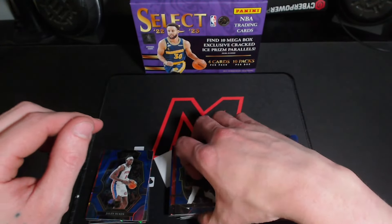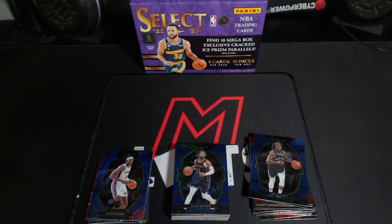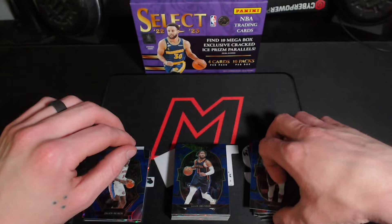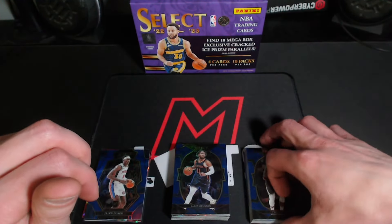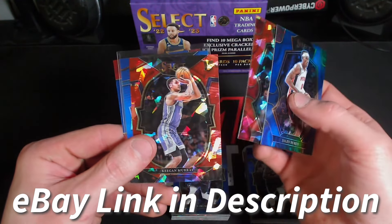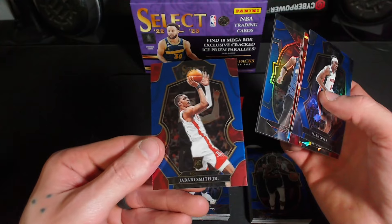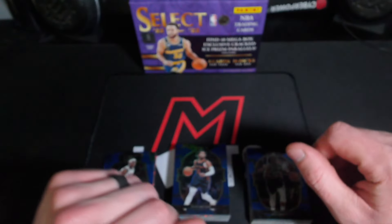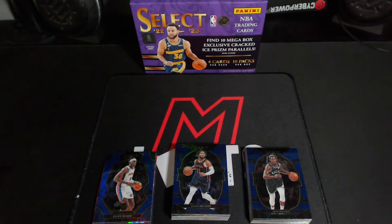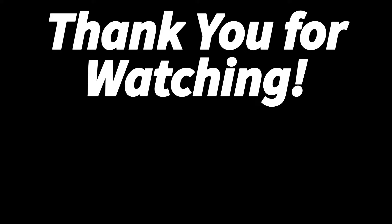Let me know down in the comments what you guys thought of that box. I think these cards look pretty clean. I honestly don't know why I've never opened any Select Basketball — probably because I was looking at getting the new 2023-24 products and just haven't seen those. We did get some decent pulls though — rookie silvers, rookie parallels like Keegan Murray, and the Jabari Smith base rookie. Not too bad. Thank you guys so much for watching and I will see you in the next one.